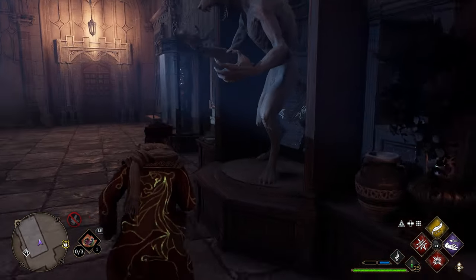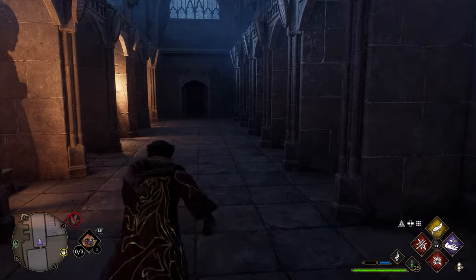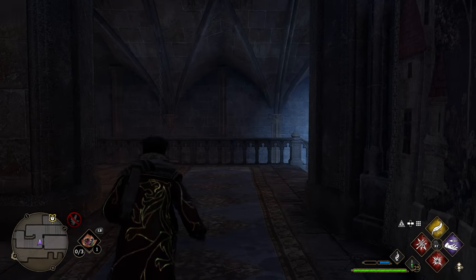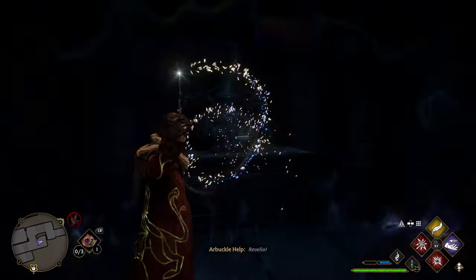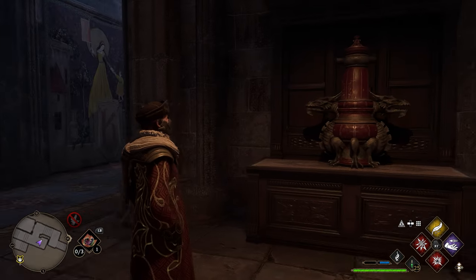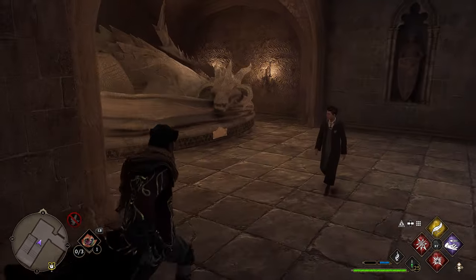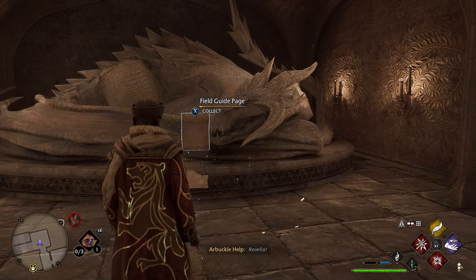After grabbing that page, turn around and head back through both doors. As soon as you exit the second door, go right and then take another left. You'll see a little dragon decoration — cast Revelio in front of it and get your next page. Then turn around, head down the stairs, take a left, and go down more stairs. At the bottom you'll find a giant sleeping dragon. Walk up to it, use Revelio, and get your next page.